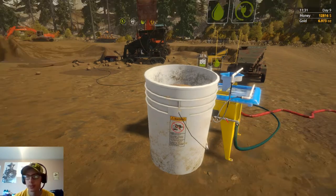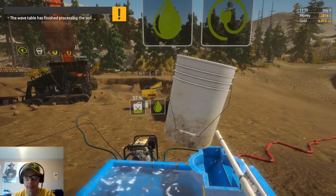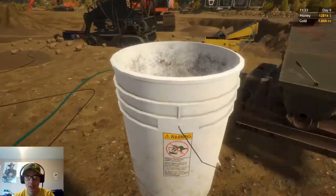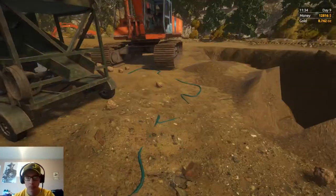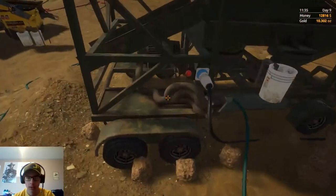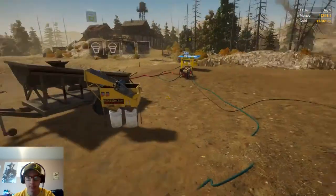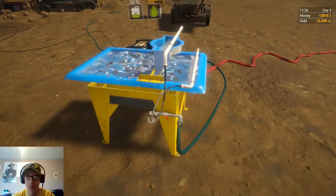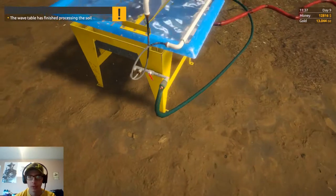There's six... seven — okay, just about seven ounces there. We'll get that dumped in and put back. We'll let that start processing again. So we should have about 14 ounces of gold — 13, close enough.